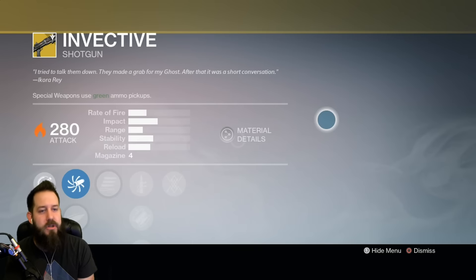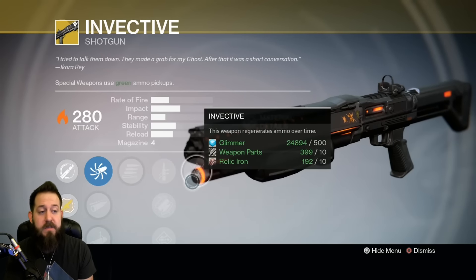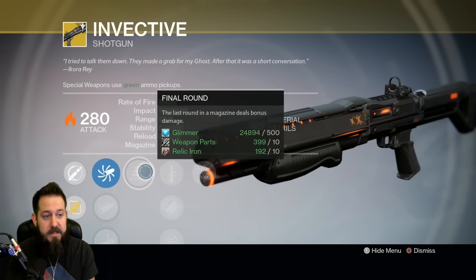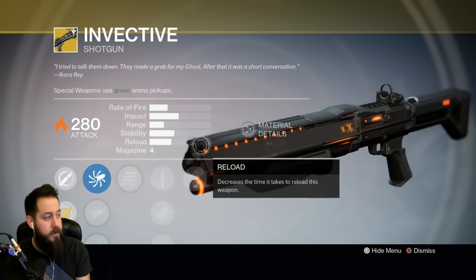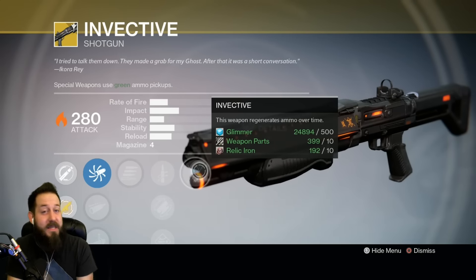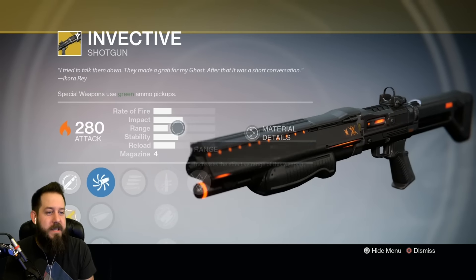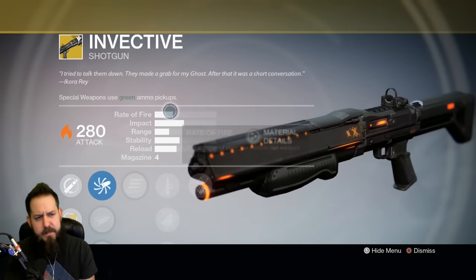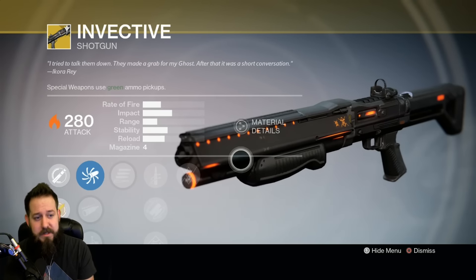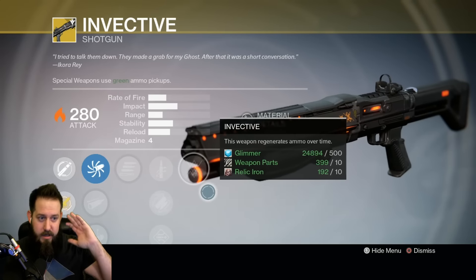Finally, Invective — the shotgun that regenerates ammo. This weapon regenerates ammo over time; it's relatively slow, only one bullet at a time. It's also inherently full auto and has Final Round, so it's got four shots. It can be cheese city sometimes when you use the Invective, because it's really good — you get your ammo back, it's full auto, and has Final Round. Stat-wise, impact and range are kind of alright, but the rate of fire is very fast, so the two-tap ability is great. You can take out people in supers with a full magazine really easily with the Invective if you're prepared.